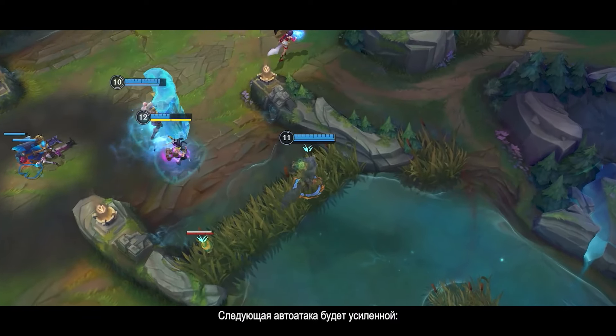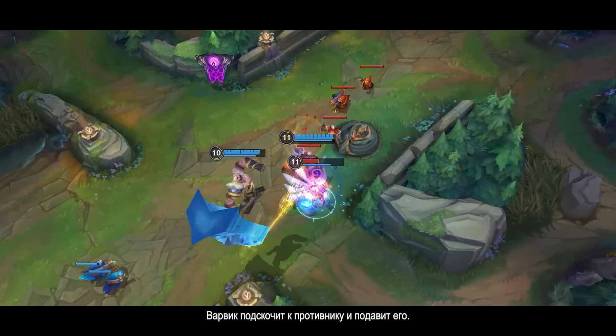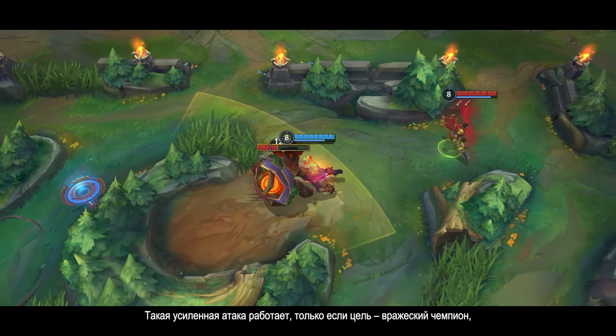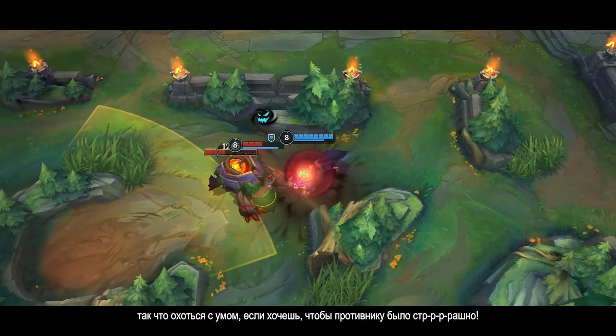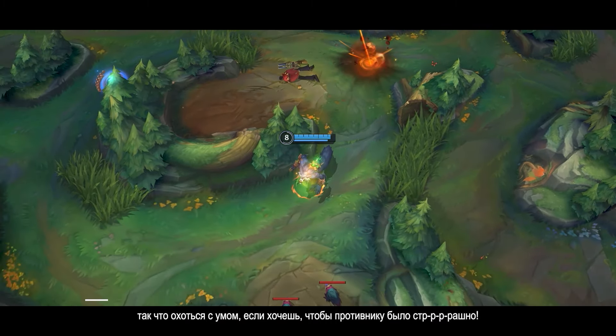Infinite Duress now gives Warwick primal focus. He dashes to a target location instead of only in a target's direction. The next basic attack is juiced up, leaping towards an opponent and suppressing them. Be quick to take advantage — it wears off quickly. Connecting causes hit and attack effects twice with physical lifesteal. This empowered attack is only triggered when targeting enemy champions, so be sure to hunt carefully if you want to give the other team true cause for alarm.